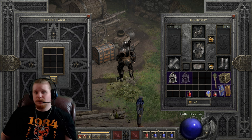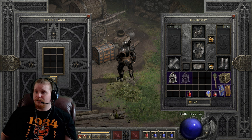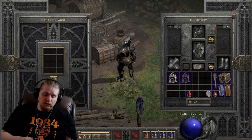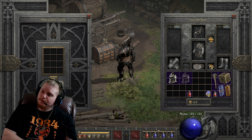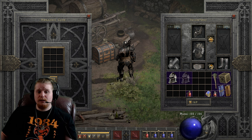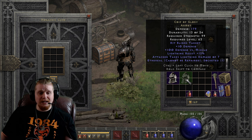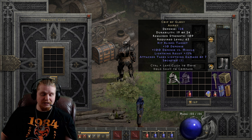There are other items in the game that do have the hits blinds target effect — some are unique items, some are set items, some are crafted like rune words. One right off the top of my head is a shield — the Umbral Disc. I believe that's what it's called. Yes, the Umbral Disc has hits blinds target on it as well if you're looking for hits blinds target in a different form. Anyway, as always, I do appreciate you guys and gals watching my video, and thanks for watching and keep watching.